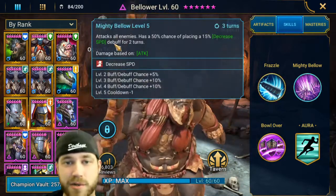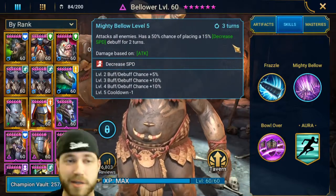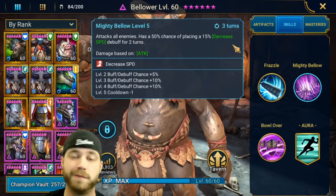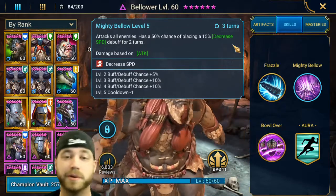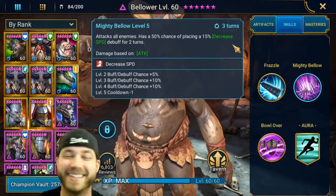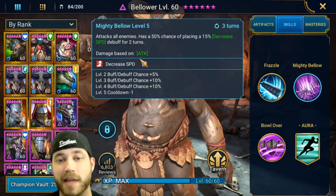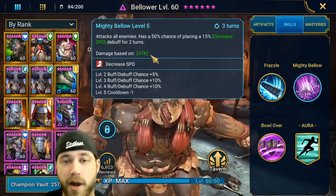A2 attacks all enemies. It has a 50% chance of placing a 50% decrease speed, which is great for Fire Knight. Great for PvP, great for PvE — just reduces speed on any boss you can possibly get it on. Reducing speed is great, especially when it comes to a rare and an AoE.